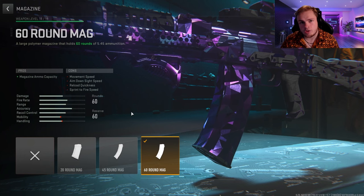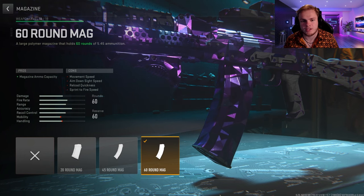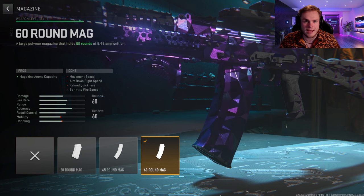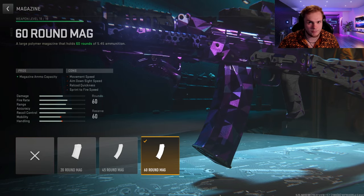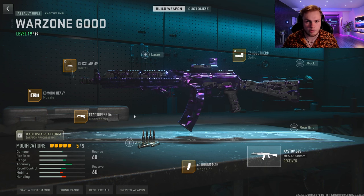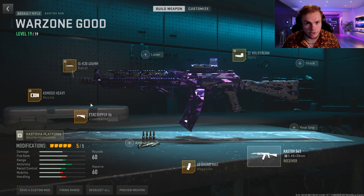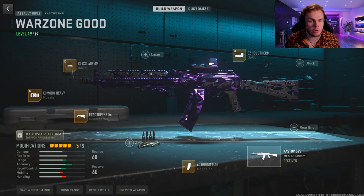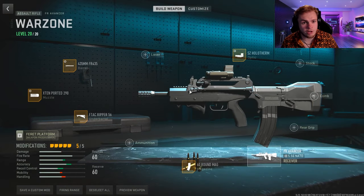For the mag, you can use 45 or 60 rounds — I prefer the 60 round mag because you'll be spraying at enemies and zombies a lot, so saving ammo helps. We're also adding the F-TAC Ripper 56 underbarrel. Note that you actually can't tune underbarrels right now due to a bug in this update, so don't worry about tuning it.